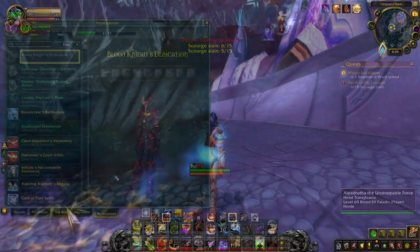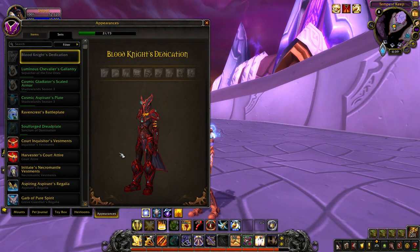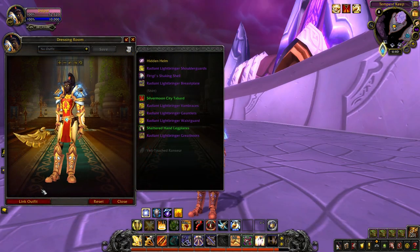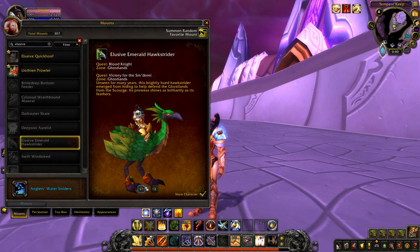If you finish the questline as a Paladin, you'll also gain a bonus Paladin-only Blood Knight set. Besides the Blood Elf Paladin exclusive items, you also get a new Plate Armor appearance, as well as an elusive Hawkstrider mount.